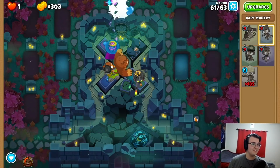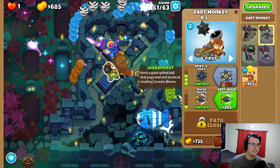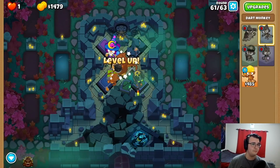All right, let's go. We beat round 60 at least. Now we just got a fast Spike-a-pult, but I would like this to be a Juggernaut. And we have Pat's ability at any time too — don't know when I'll need it, but I'm sure soon.